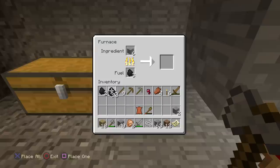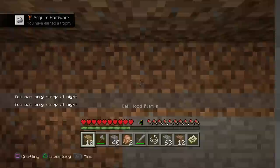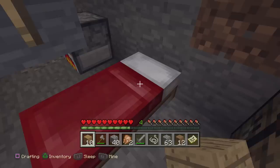There, there, there — and then put this on there as well. There we go — we're getting it working now. I'm gonna make some iron, and that's awesome — these will be our first iron ingots. Awesome stuff. Acquire Hardware — you have earned a trophy! Cool stuff. Can we go to bed now? Yes, we can.